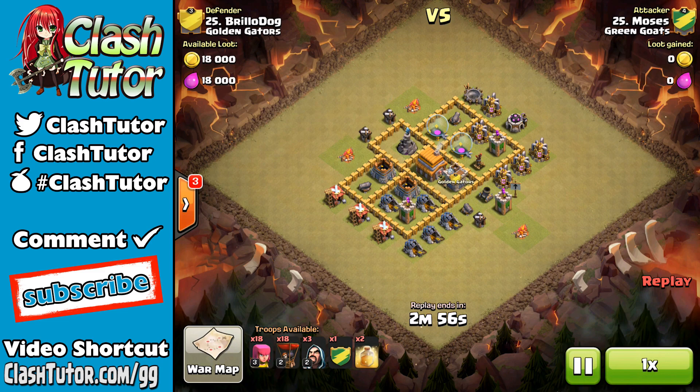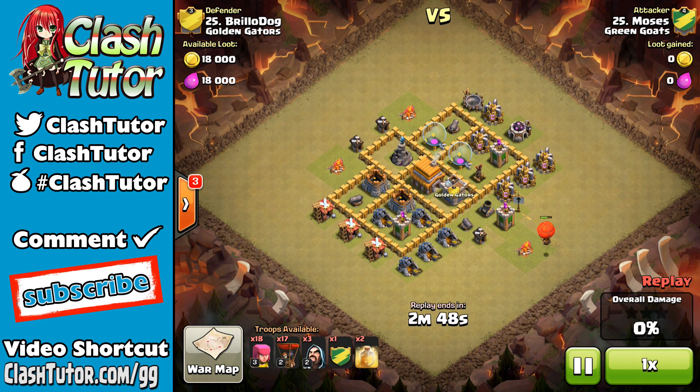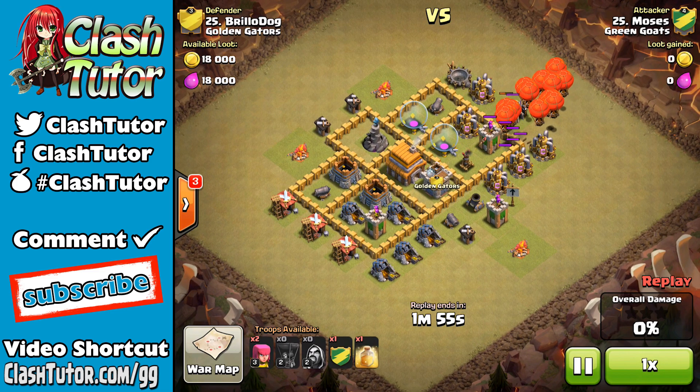One more attack to show you: number 25 Moses versus number 25 Brillo Dog — Town Hall six versus Town Hall six, so much fun. He's going in with 18 archers, three level two wizards, and 17 level two loons with level six balloons in the clan castle. He pulls the clan castle using one of those super cute level two balloons. Taking care of those clan castle troops is the most difficult part of these low-level bases. He pulls them out, surrounds them with archers, follows with his two wizards — only five archers left but that's enough to get the clan castle taken care of.